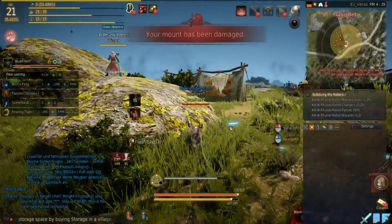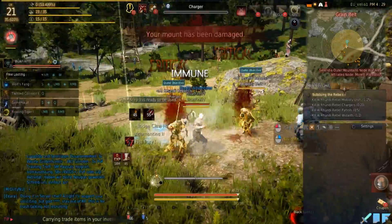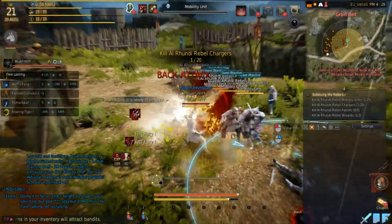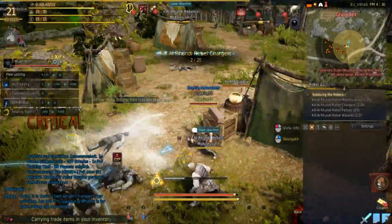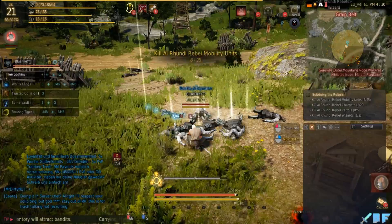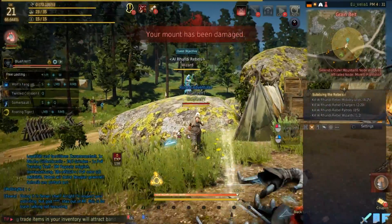Bottom side left, okay. So where the Arundi Rebels are — you should see a big rock. I see a big rock. Then I should be able to see you, because I am on top of the big rock. In theory.